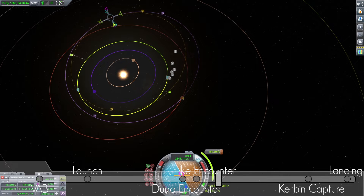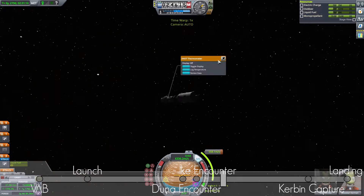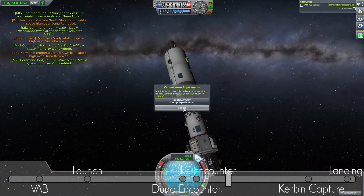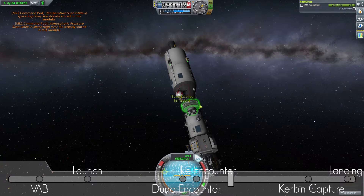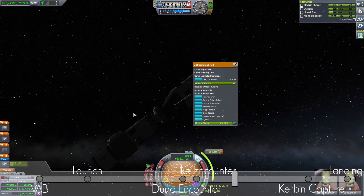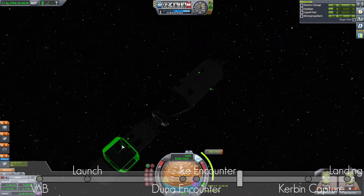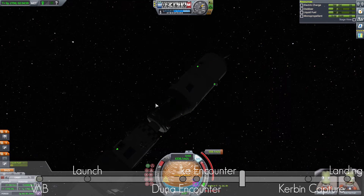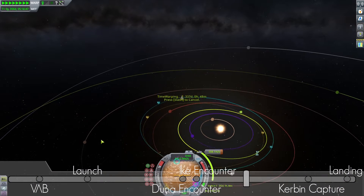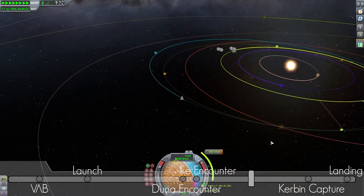I have about 550 delta-V, which should be enough. Here is Bill transferring all the science from the lander pod to the main pod. I was thinking about separating both but then I realized the parachutes are on the lander pod — so that wouldn't be a nice landing. And also I can't separate the two stages as I said earlier; the fairings are just fairings and not actually a separation stage. Fast forward almost one orbit.